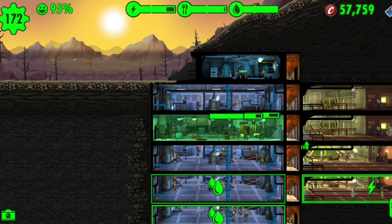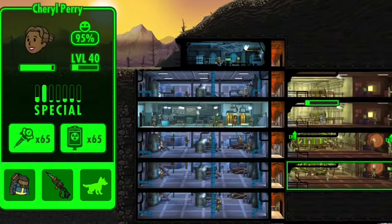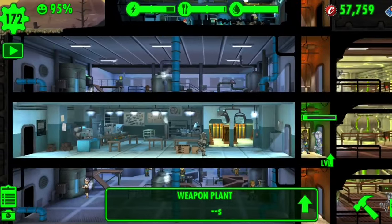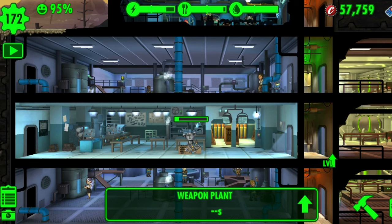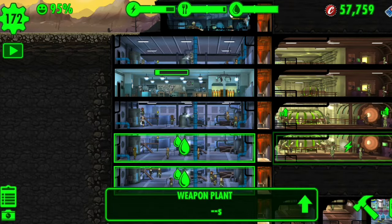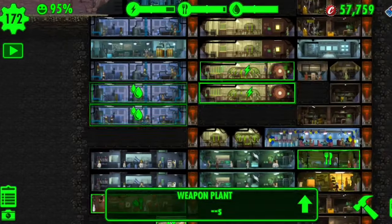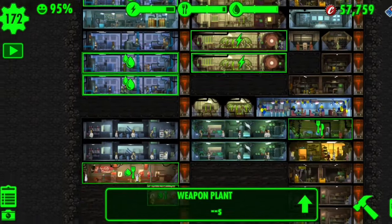I've had to pay a lot of money to get dwellers back and I don't recommend it. It was an easy threat to deal with when it was in one room — I could just stimpack them or radaway them — but when it spreads it's hard to manage all your dwellers at once. Never let an emergency spread.